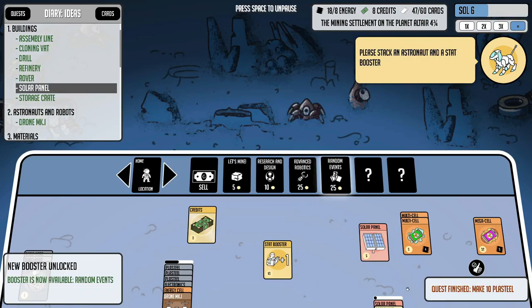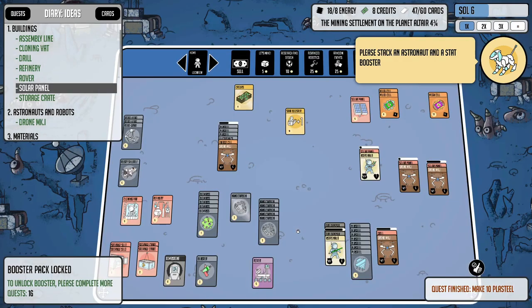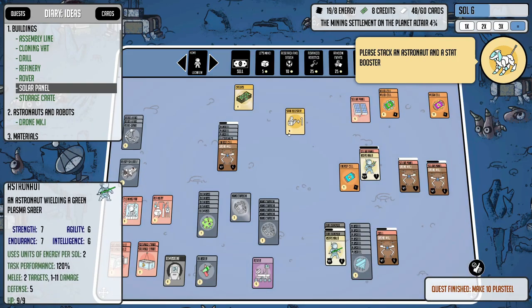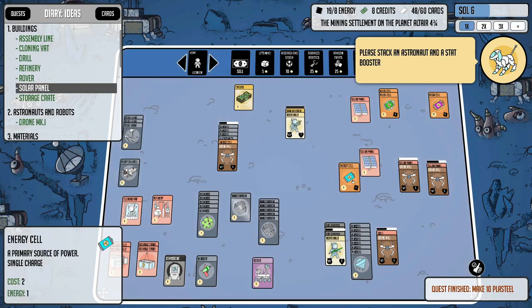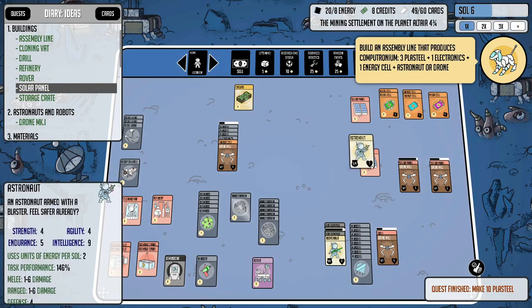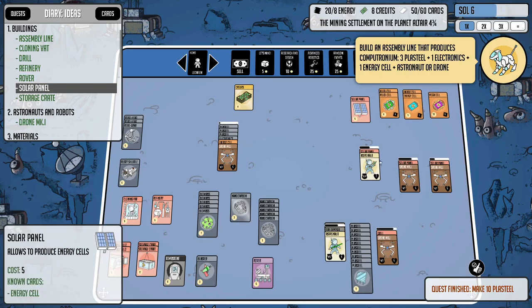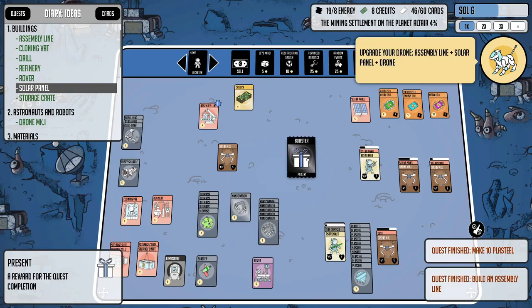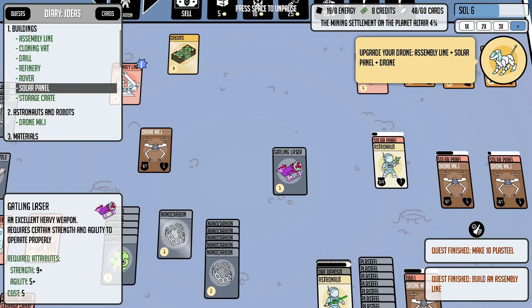We just got a quest finished — when I made 10 plasteel it gave me a booster pack, and now we have a new card pack available up here: 25 for a random events pack. There are still two more to go, which is awesome. I've got a stat boost I need to use — increases intelligence. Let's make this already-smart guy even smarter, see what happens when we get an Einstein. He's about finished with the assembly line. Here we go — what is this? A gatling laser!